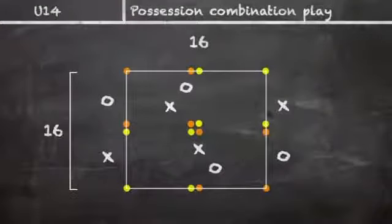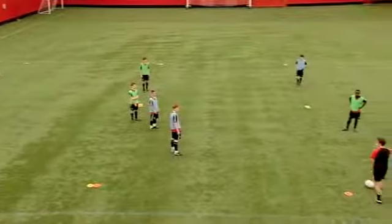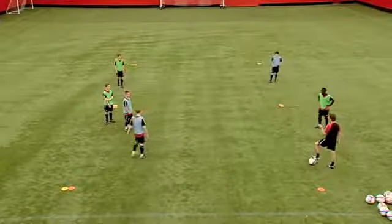Just go on that side of those two squares. That's it, just go on that side. So combination in the middle, trying to receive to play forward. Greens are playing with greens, blues are playing with blues.